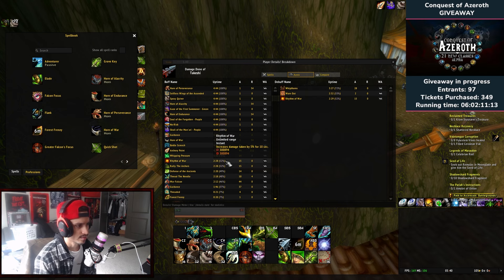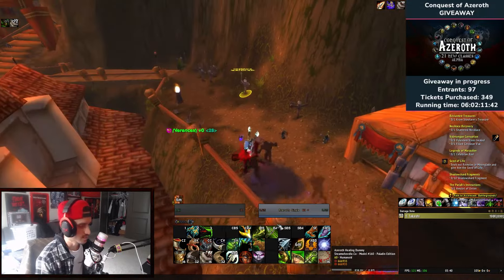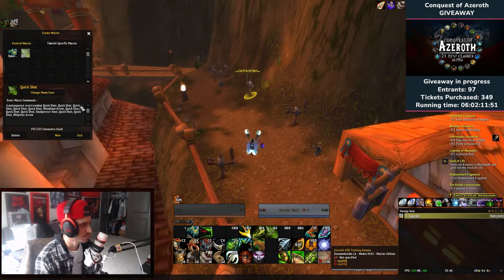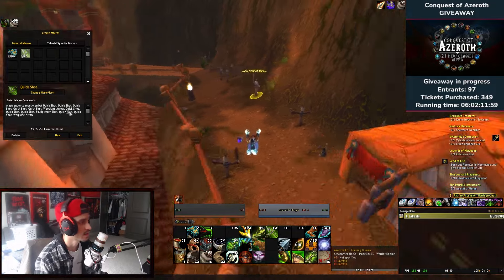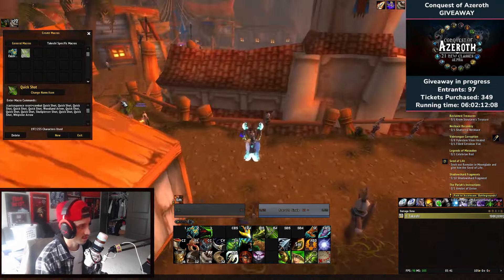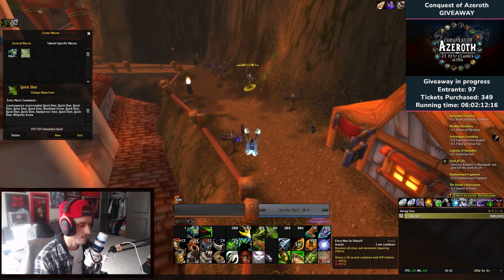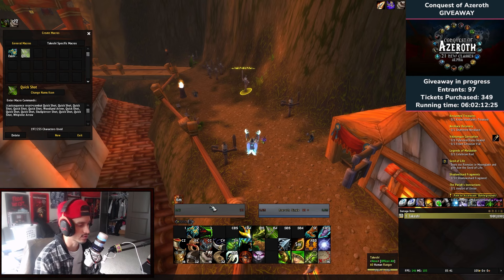Rhythm of War is the debuff on the boss — Horn of War has priority, increasing damage taken by 3 percent for 10 seconds, which is significant. Basically, follow the cast sequence macro — understand it before you just copy it. All these Quick Shots are just to get archery points. Use five archery points for Woodland Arrow, which increases damage by 20 percent per five points. This macro is built around the cooldown on Woodland Arrow — the sooner you get that out, everything after decreases the cooldown and it all lines up perfectly. Follow the cast sequence while casting Falcon Strike off cooldown to keep Battle Screech up.